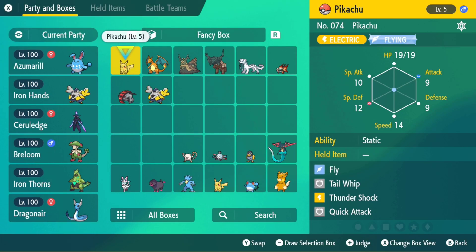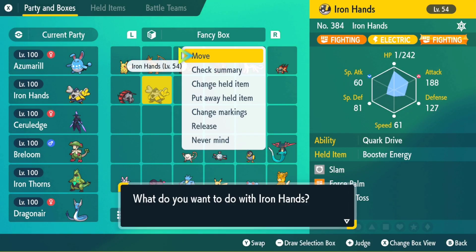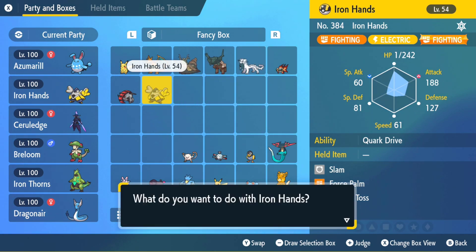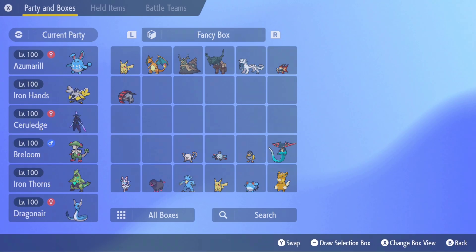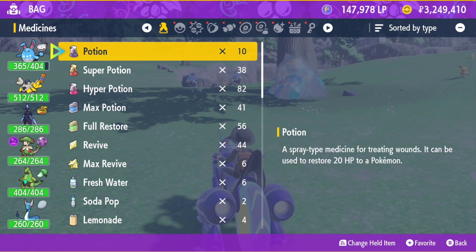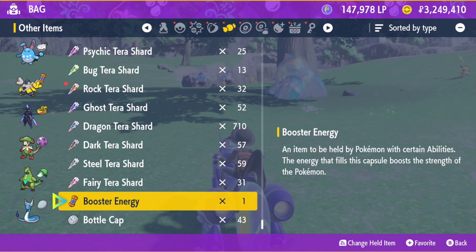I did this over and over again throughout the half hour that my sandwich was active, and I was able to get eight booster energies from this process. You could hypothetically get an unlimited supply of these booster energies. If you want to give some to your friends, have a whole bunch of Paradox Pokemon on your team, or have a Paradox Pokemon for every situation, you could get all the booster energies you need in a couple of hours to cover every single Paradox Pokemon in the game.